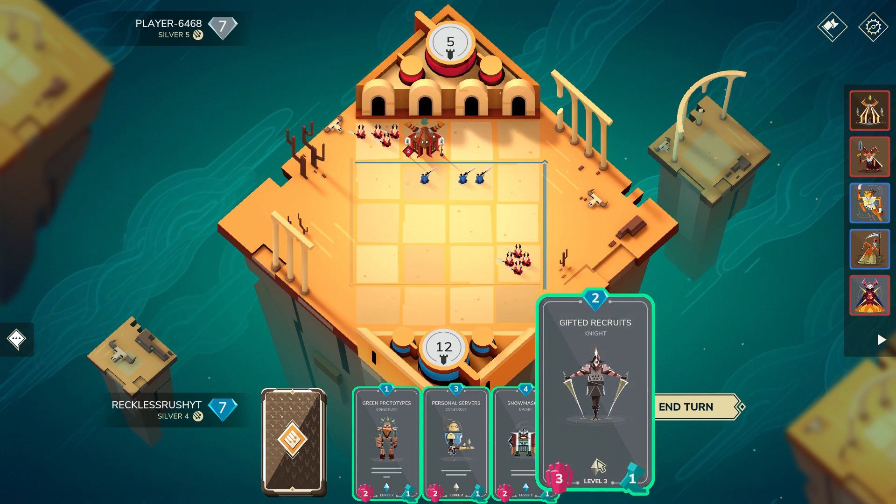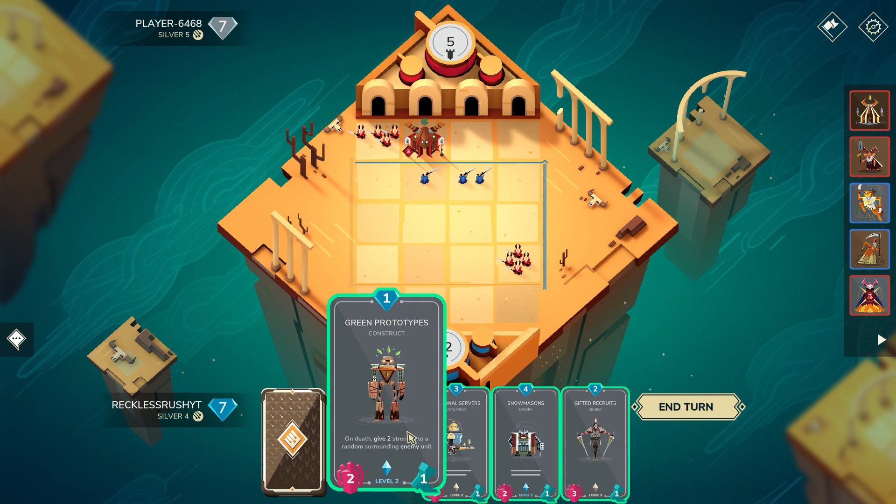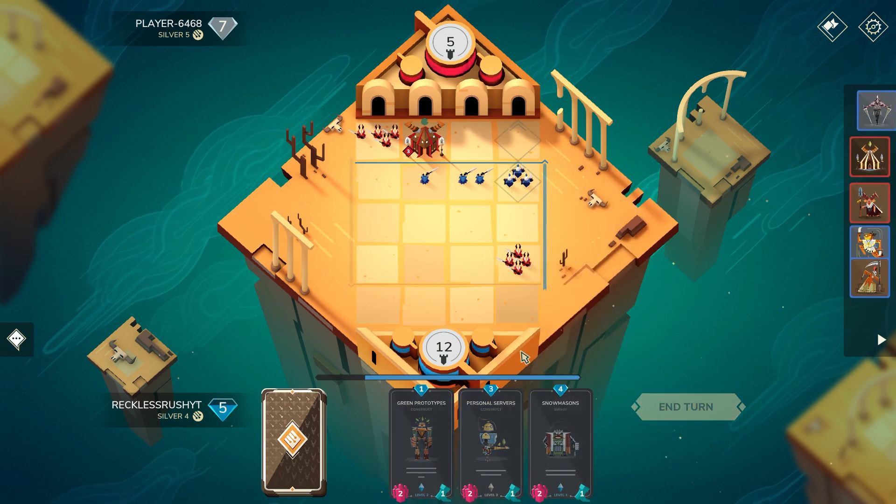I need to play Gifted because it's my only level three card in the deck — so much value. I'm going to play this for sure, and then I guess we can play Snowmasons and Green Prototypes — that part you can decide. This is fine.